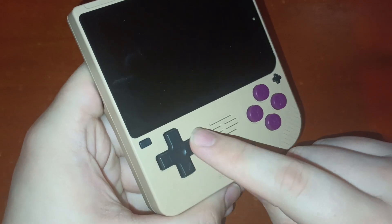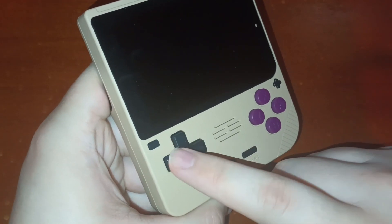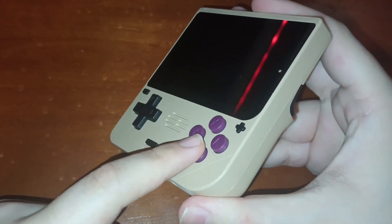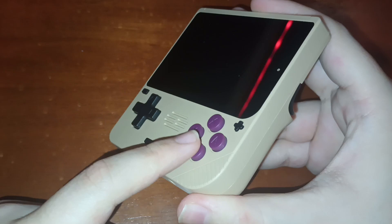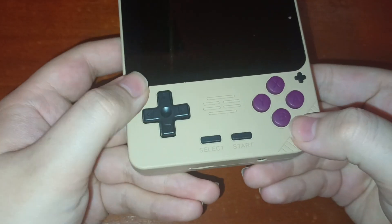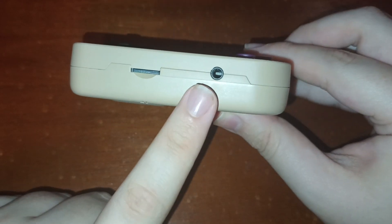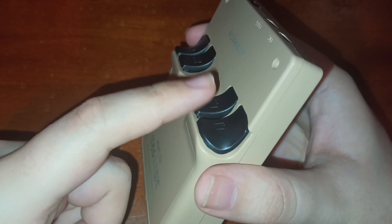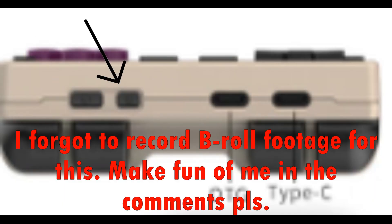Let's start with what we have on the outside. On the front we have our D-pad, which is kind of mushy for me — I'm not a fan of it. Face buttons, which also feel okay, nothing special. We have our Start and Select buttons, as well as minus and plus. On the bottom we have our SD card slot and headphone jack. On the back we have our four shoulder buttons, clicky as usual. And finally on the top we have our Power button, Reset button, Charging port, and an OTG port for stuff like connecting a controller.